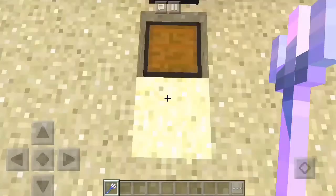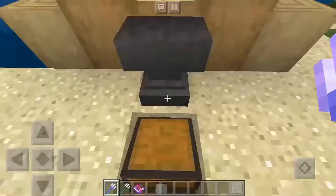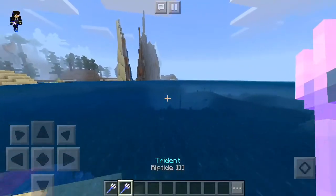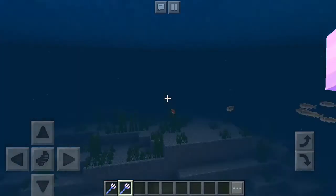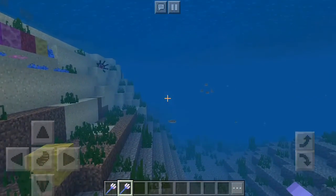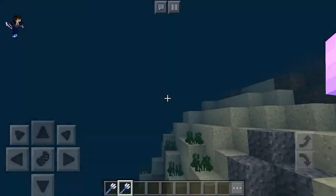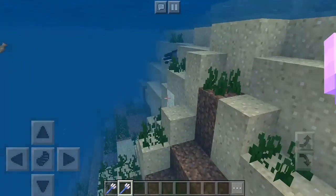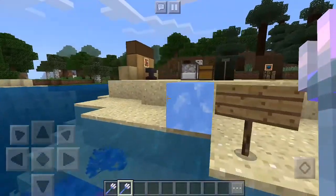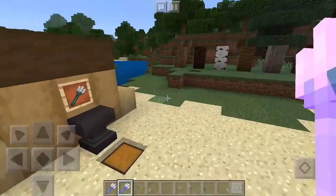The next enchantment is riptide, which is really awesome. You can use it inside the water — it just pushes you through the water so you can move fast enough to kill mobs or travel quickly. It's a very cool enchantment for the Aquatic Update.